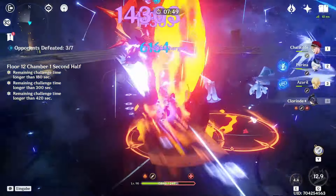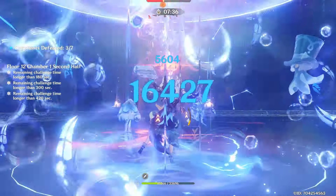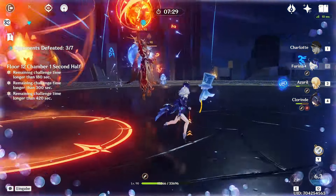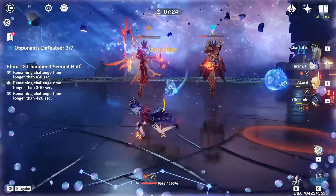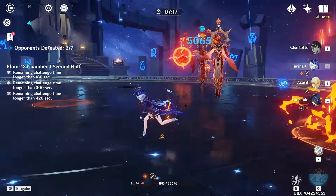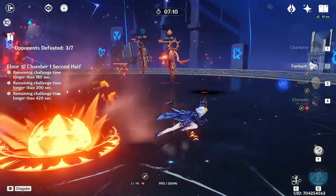So far no problems really, everything is going well. Okay we got the bursts, let's unleash. Wait — Charlotte died? How did that happen? I pressed Q immediately after switching her in. I don't know how they attacked her so fast that she died there. But oh well, I guess we lose this one. I did not expect that. Guess I'll have to try again. I really thought we would do this first try.